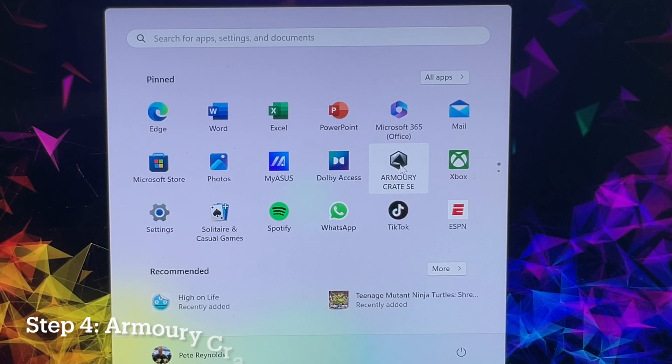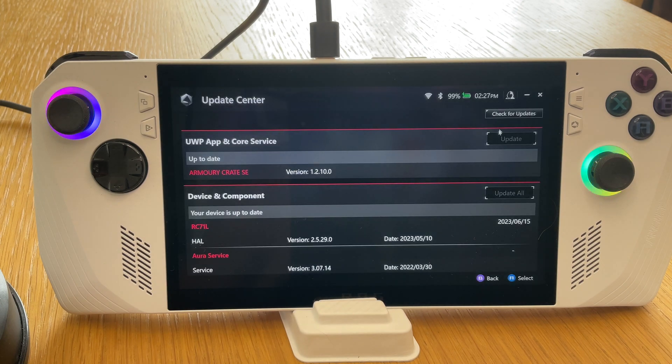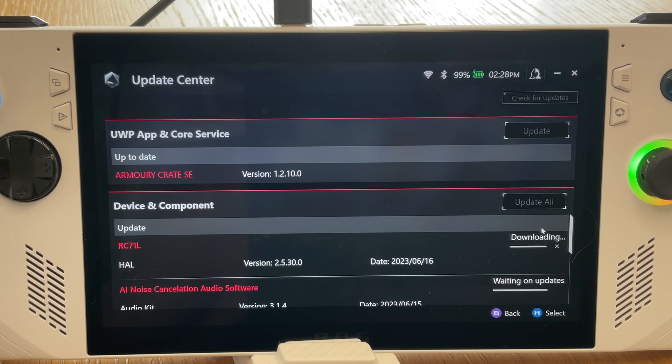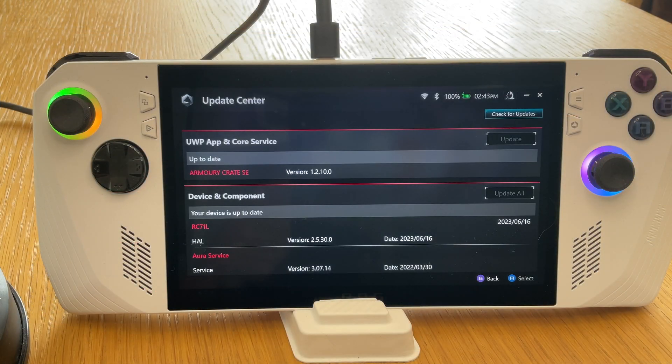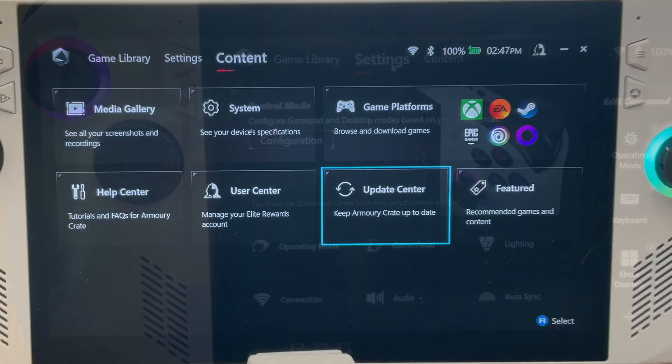For step four, head into Armoury Crate, go into the content tab and into the update center area, then proceed to update all available settings in this section of the app. ASUS pushed out an update on June 16th that appears to have eliminated the crackling speaker issue that many users have been struggling with, which is great news.